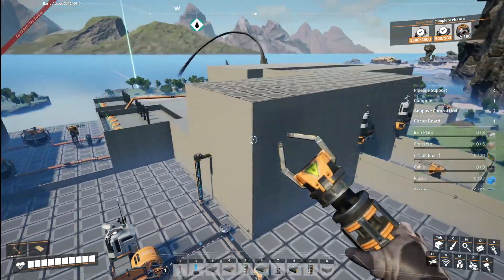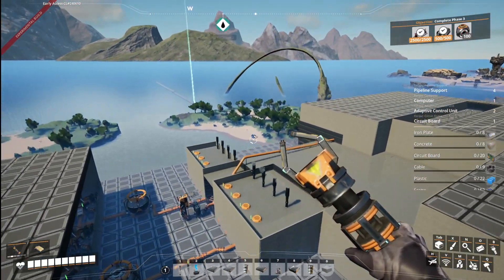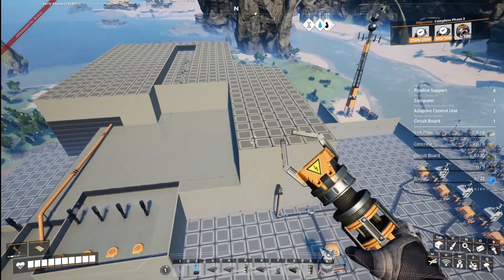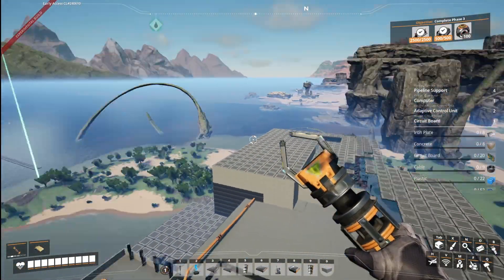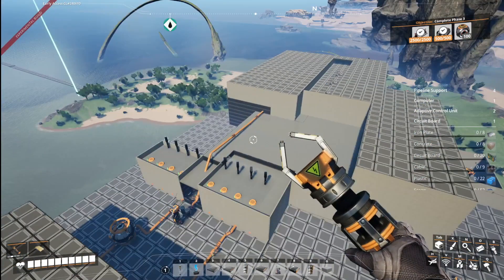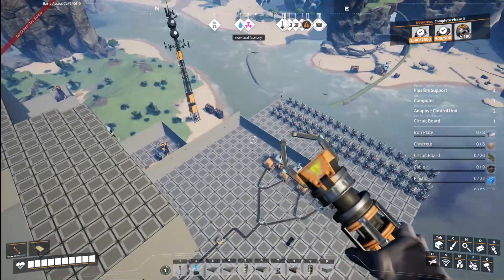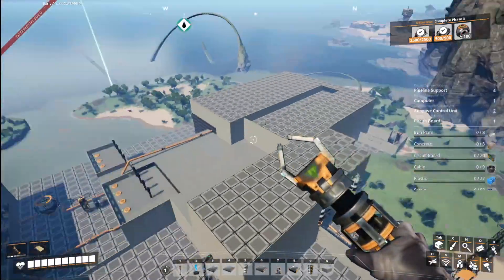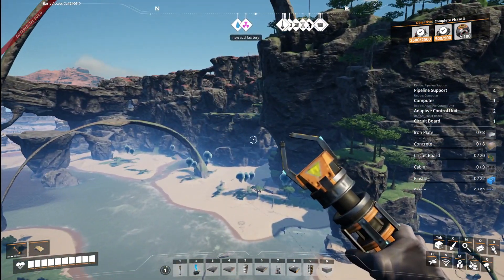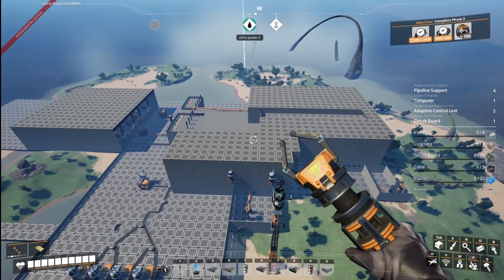I will say — yes, I've built other large factories — but this has honestly been the biggest project I think I've worked on. It's probably 15 to 20, maybe 30 blocks tall and the platform stretches from way out there to over there. Going from working on this massive project for the last couple of days just to get a little more power, then switching perspective back to smaller builds — running the power lines felt so weird. I felt like I was missing something because I'd gotten used to the bigger build.